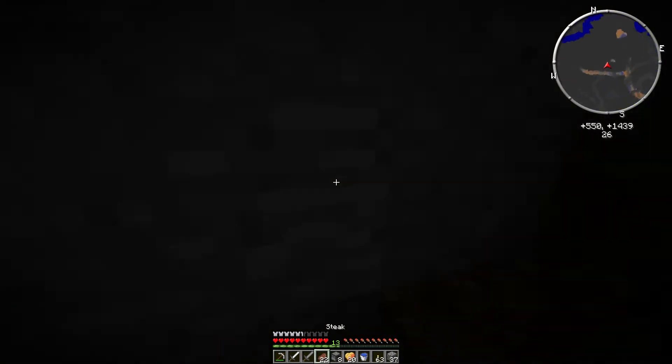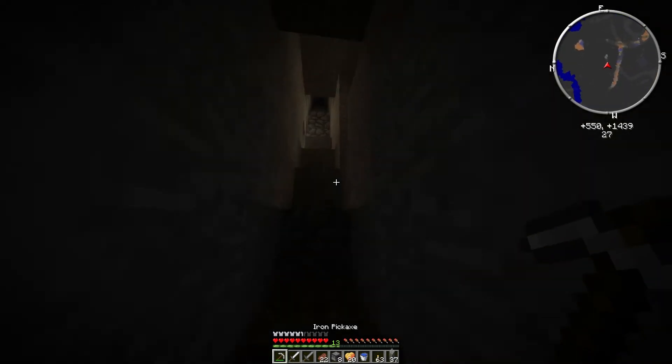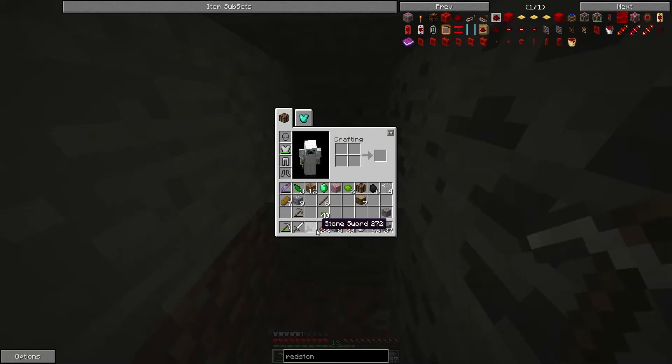More coal, fantastic, so we're just going to grab that. I'm not putting down a block of cobblestone. A torch would be great, thank you. I don't want that torch there.